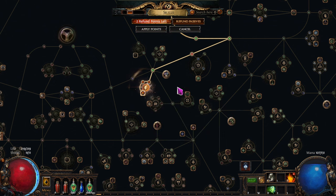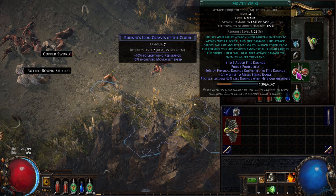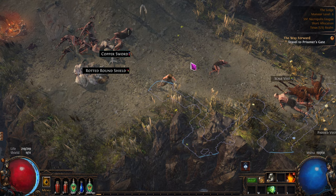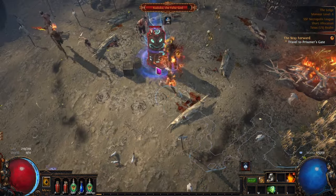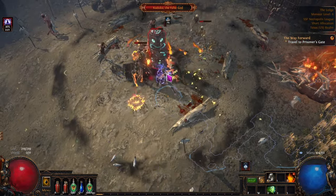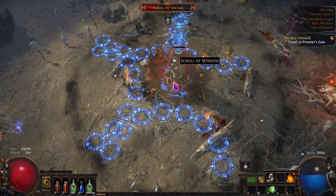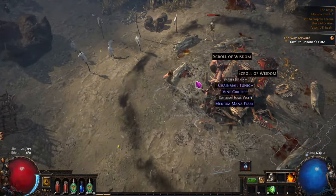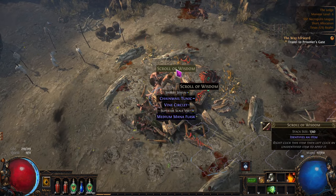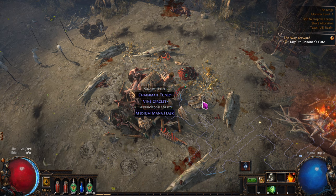Nice! Now our strike skill - because this is a strike skill, there's a strike tag at the top - now it should hit an additional target nearby. That's going to make things a lot easier. And because we're hitting more targets, we're getting healed more often. It's just an auto-aim type thing. And it's a little better than the ancestral call support gem because it doesn't reduce the damage.